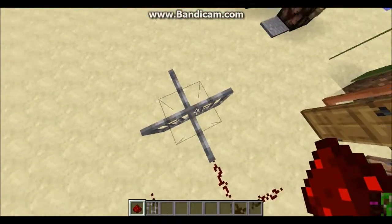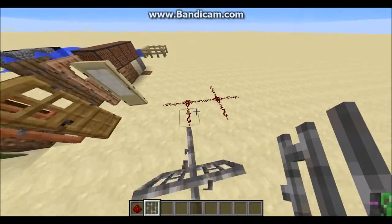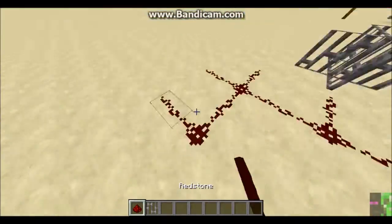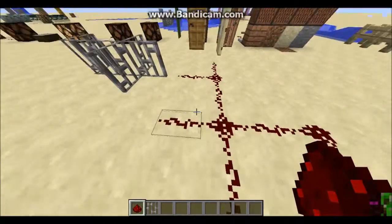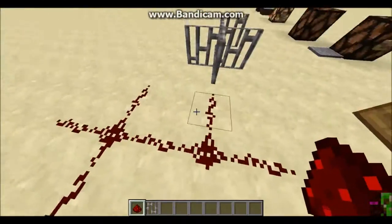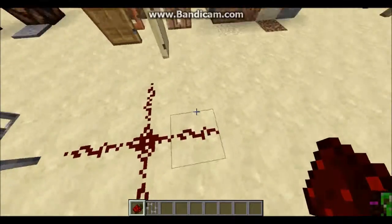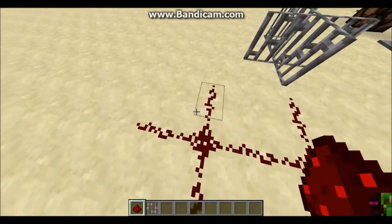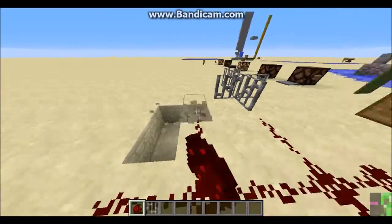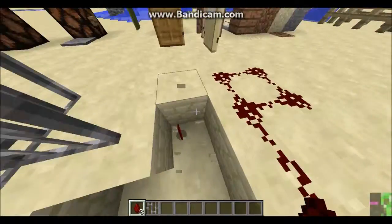And just like iron bars and glass panes, you can see that redstone now has a hitbox around just where the redstone is. You can see that takes up just a little bit, so you can actually destroy the block below the redstone now.